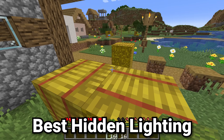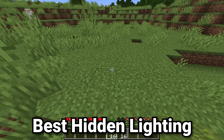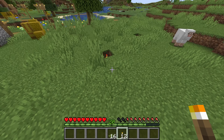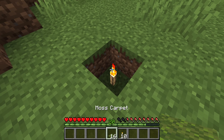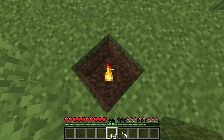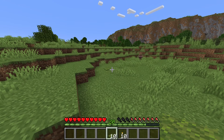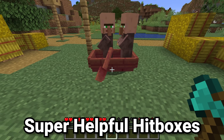Moss carpets at first glance may seem like a fairly useless item, that is until you place them next to grass and realize this block looks almost identical to grass. If you're trying to have some concealed lighting in an area, this is definitely the best way to do it. Place torches down, place the moss carpets on top, and you can have a super cool way of having your area lit up without even sensing there's a light there. Not only does the moss carpet blend in super well, it also allows you to use a cheap item like the torch to spawn proof an area beautifully.